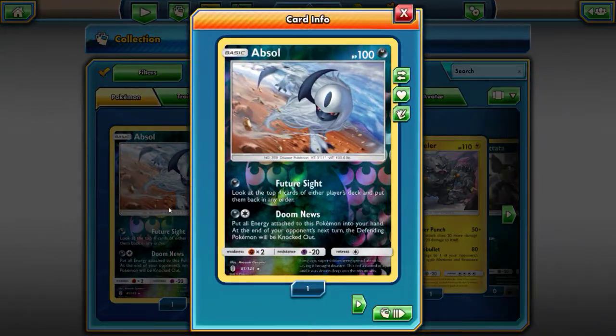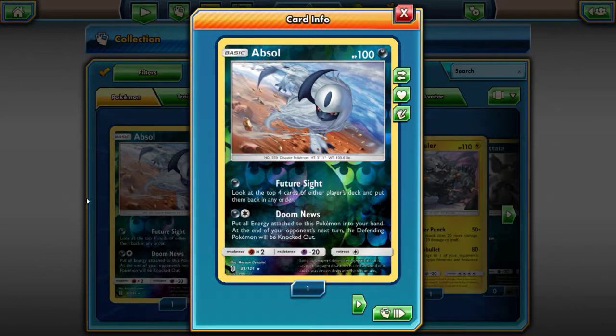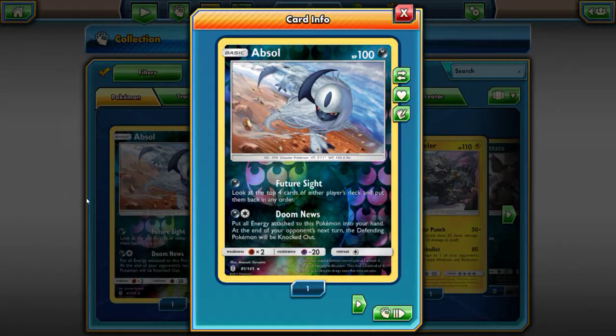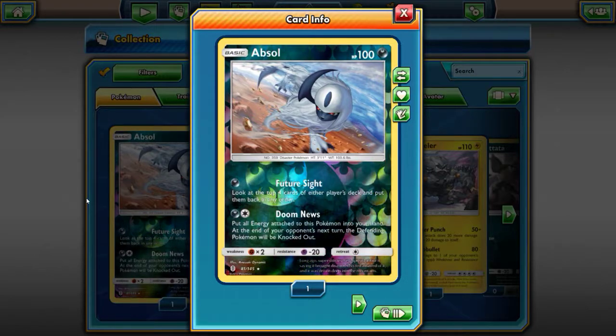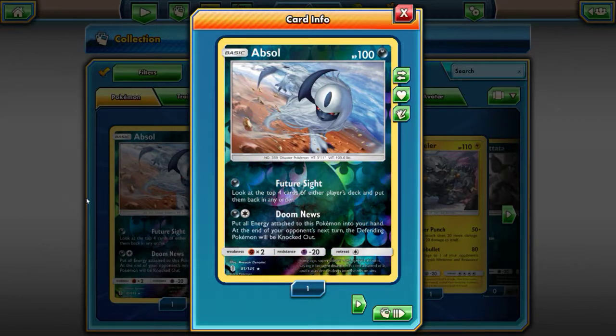Let's look at this first — Future Sights Absol, it's a basic with 100 HP. The ability says look at the top four cards of either player's deck and put them back in any order. I'm still kind of new to this. And when I was a kid, we had nothing called Mega EXs. We didn't have any breaks. We just had your regular basic Pokemon. I remember getting some of those card packs — I used to ask my mother for some, and all I'd get were energies. Just hardly ever did I get a single Pokemon, and it used to make me so mad.